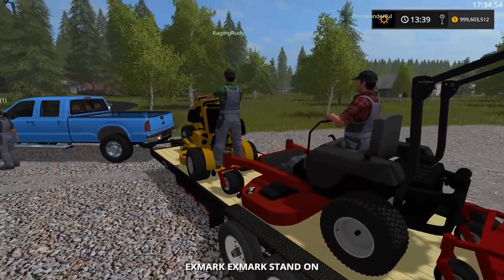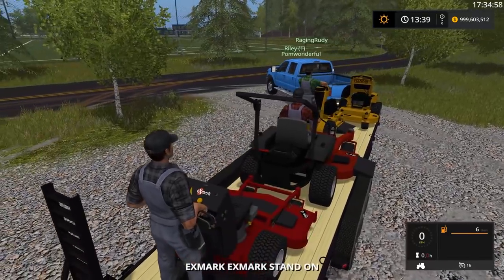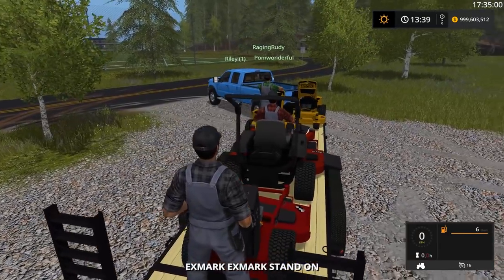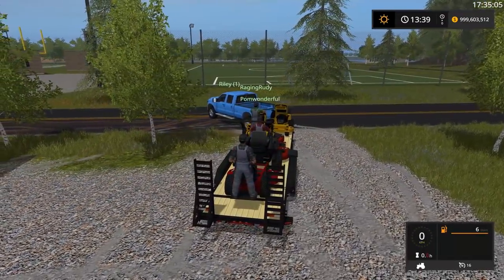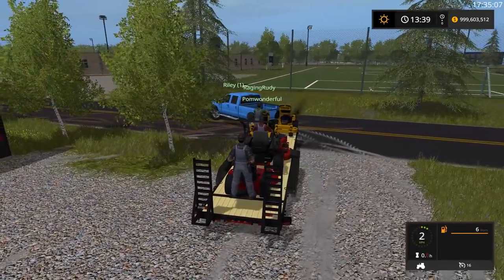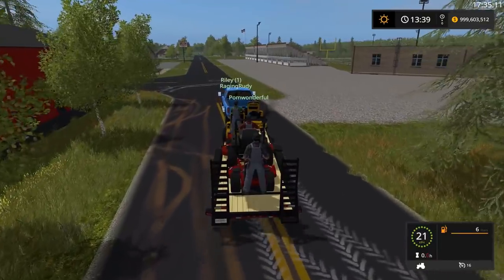Alright, everybody hop off your vehicle for a second, then hop back on. It should cut the engine unless you press enter. Hit enter, Rudy. I think you only got the mower. There we go. Alright Riley, go ahead. Let's move them. So we are part of a mow crew now as we're heading out to the baseball field, which is somewhere around here. We got soccer fields, football fields, and so much more in this town.